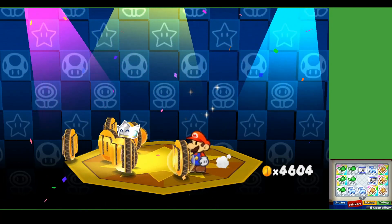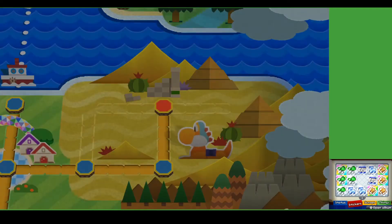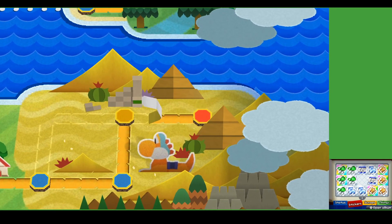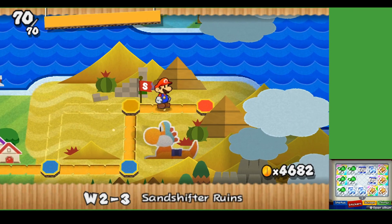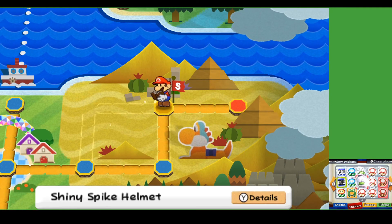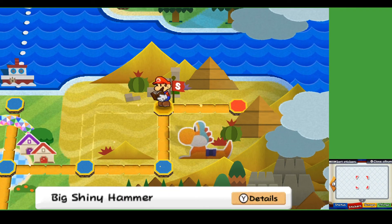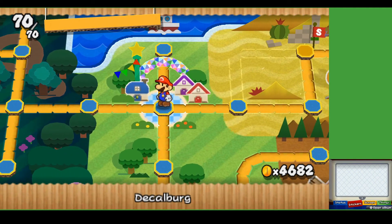Getting tons of coins here. Here's something I'm considering — that'll take us on to this next level, 2-5, Dry Bake Stadium. But here's the thing: I might just go ahead and sling some of these things so that we have enough to donate to the museum, and then I'll end off the episode.